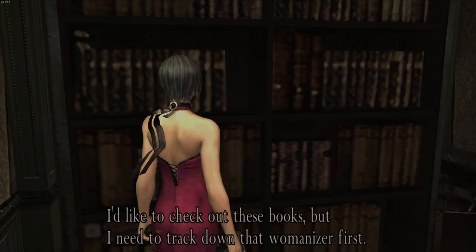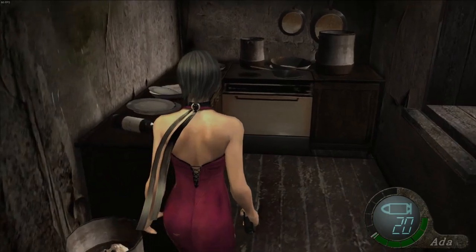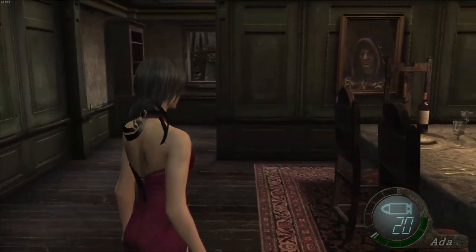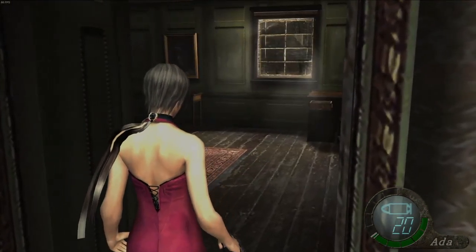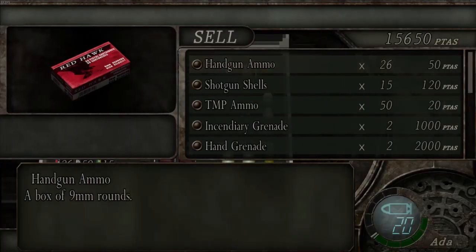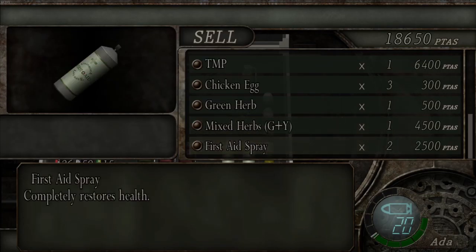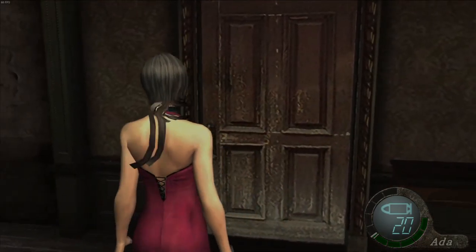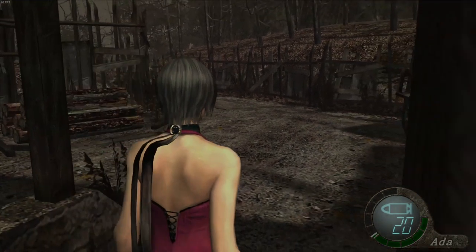Ada would like to check out the books but needs to track down 'that womanizer' first. Ada's not falling for Luis's charm because she's intelligent. There's a chicken in the oven — they didn't even pluck it, just bunged the whole thing in. Let's sell this egg. Selling a golden egg worth 3,000 — certainly no point keeping hold of it. A chicken is clucking away — we've saved it from a terrible fate. And it looks like we have Dr. Salvador ahead.